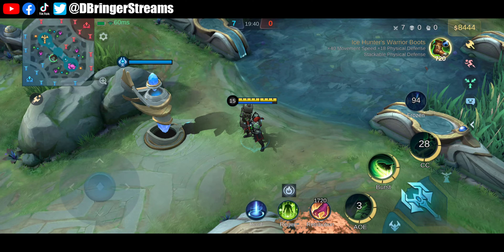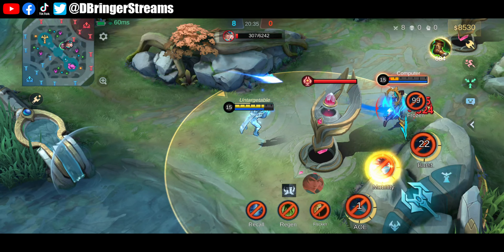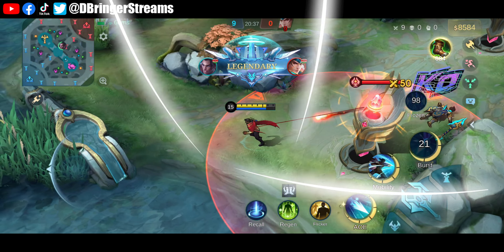In my opinion, this is a very useful item for Gord. One of Gord's weaknesses is the fact that he has to remain in one position while casting his ultimate, which can encourage some heroes to dash or blink in towards him and take him down. Thanks to Frozen's new effect, Gord can now become untargetable while casting his ultimate. Chang'e is another hero that can benefit in almost the same way.